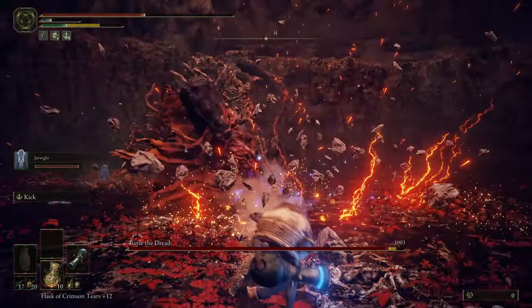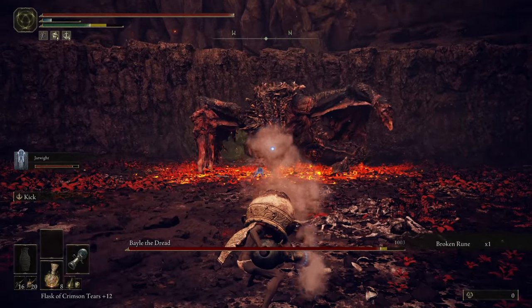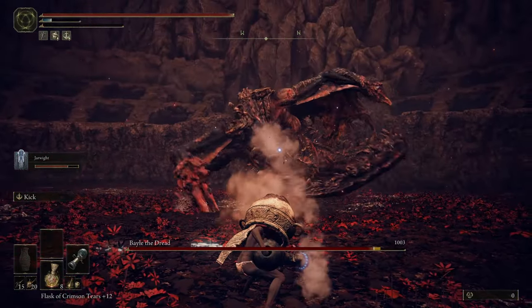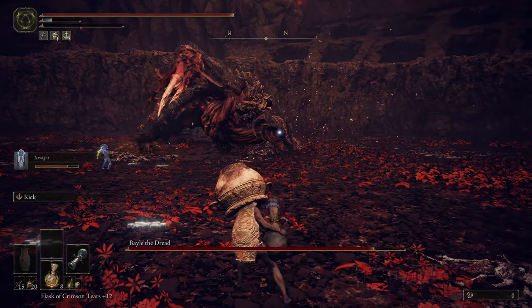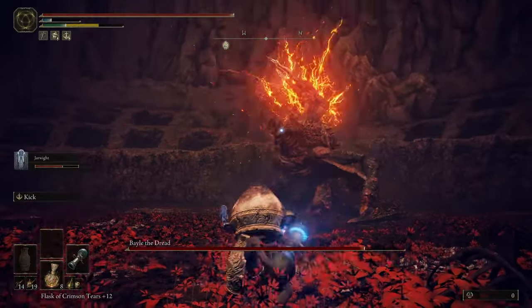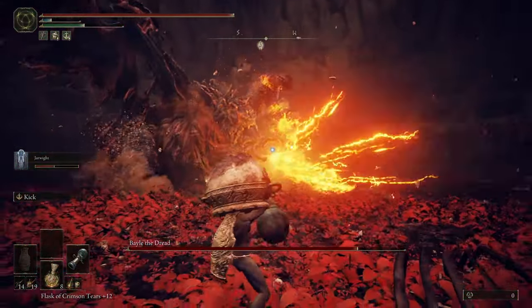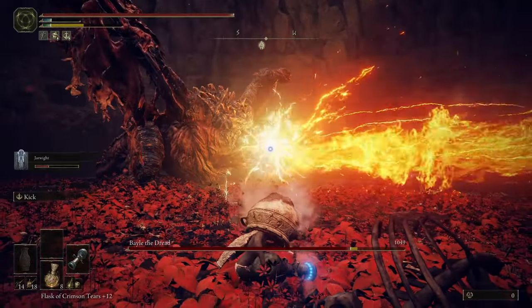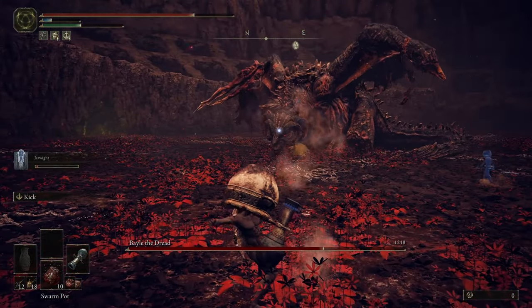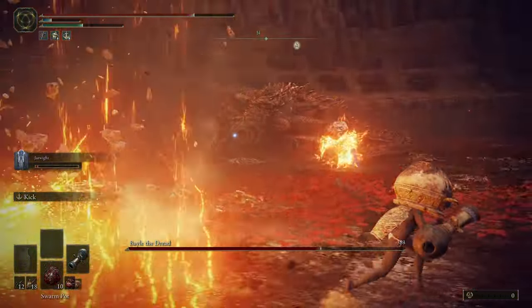I fought this guy for over two hours, but I think I could have ended it early had I not been forcing the cannon — though it seemed like a great opportunity since the cannon does pierce damage, which is the only thing Bayle is weak to. For most of the first phase I stuck with the cannon since my summon allowed me a decoy. The tracking bolts really shined here — the lock-on is Bayle's head where he takes the most damage, and even though he's big-bodied he moves his head around a lot.